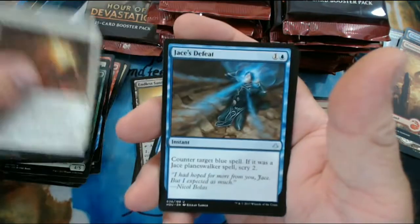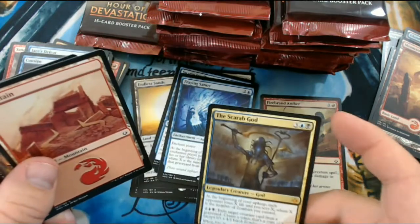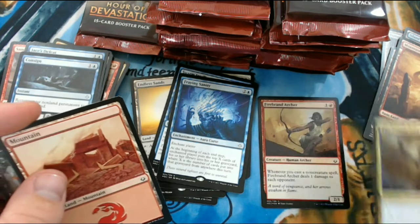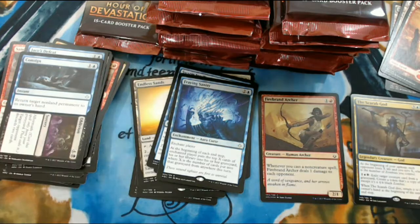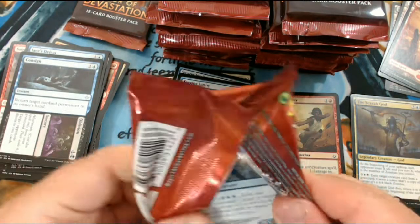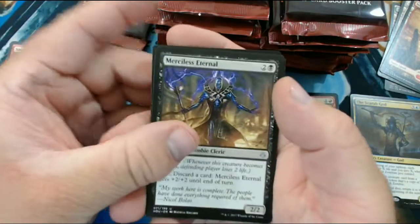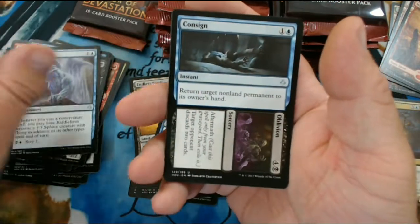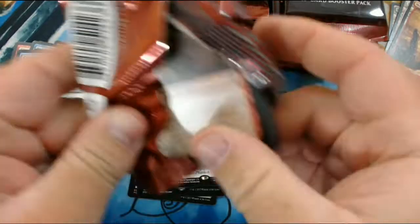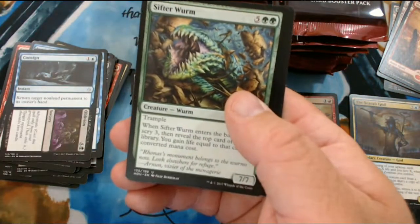We have Gideon's Defeat, Jace's Defeat, Consign and Oblivion, and our first mythic of the box is the Scarab God! He's probably one of the strongest of the gods - I could be wrong but I'm pretty sure he kind of takes the cake for strength and playability wise. Although I am a little biased towards the Scorpion God. We have Merciless Eternal, Riddle Form, Consign and Oblivion, and Hour of Revelation. Love that card - Board Wipe in EDH. Probably a cheap board wipe because ten or more non-land permanents is pretty easy to hit in EDH.